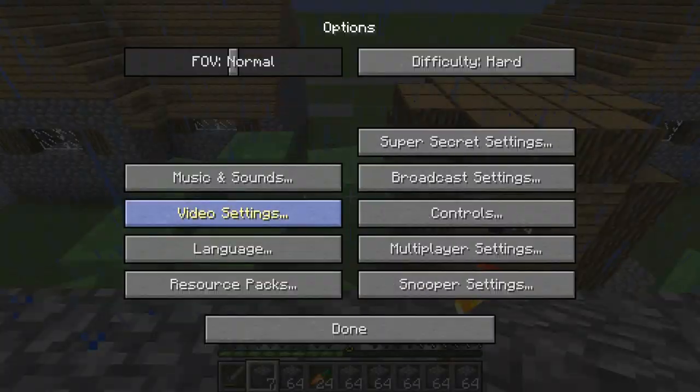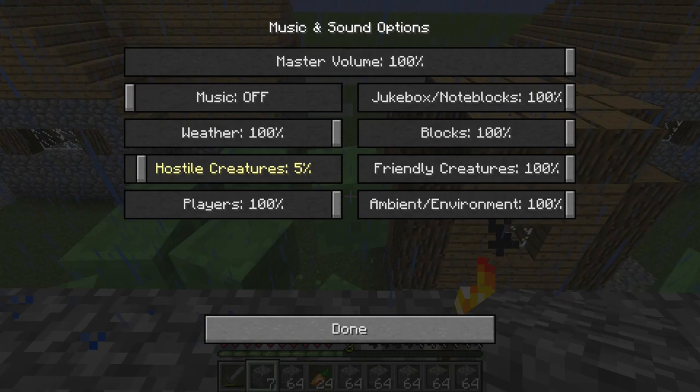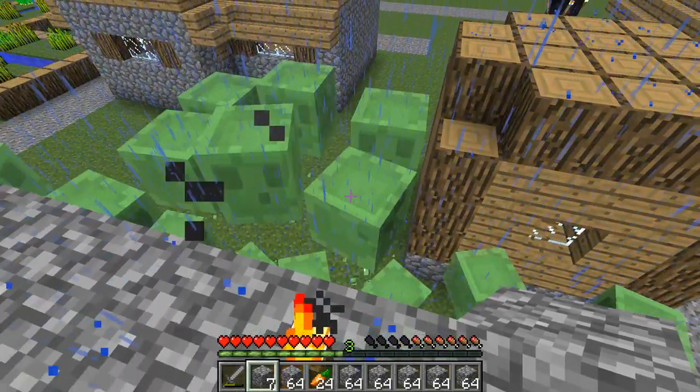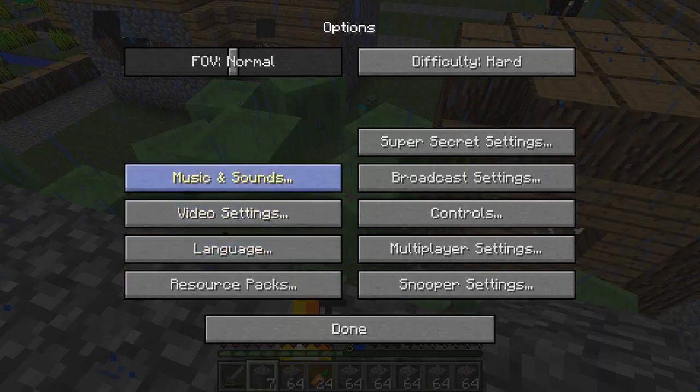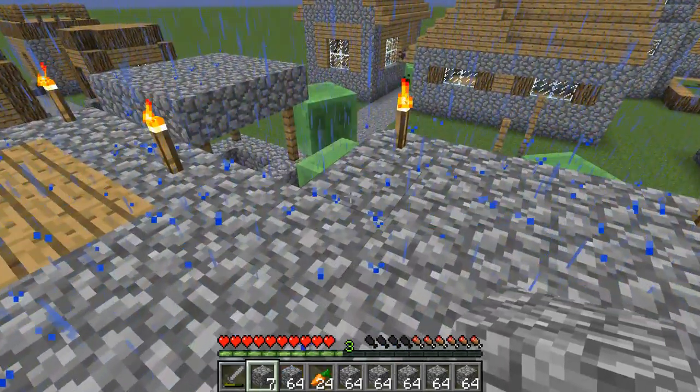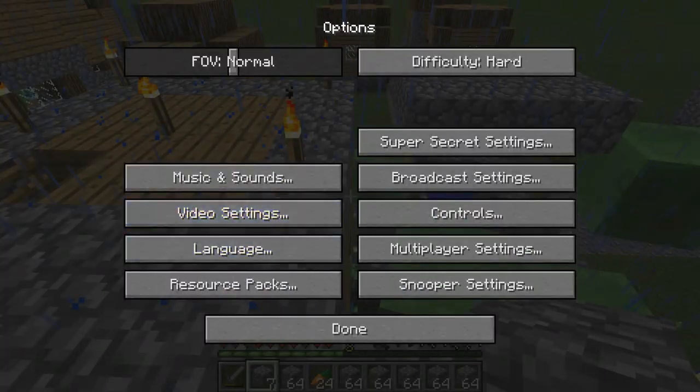Thankfully, I have the feature to turn off music and sounds for hostile creatures to 5%, so I wouldn't have to hear them slapping. Let me just turn it back up and show you how loud they are actually. Yeah, that's a bit annoying, I'm gonna have to turn that down.